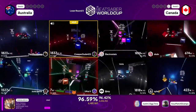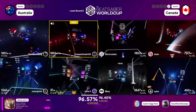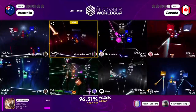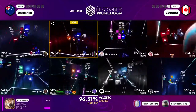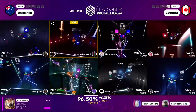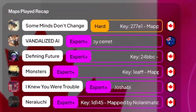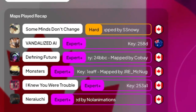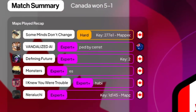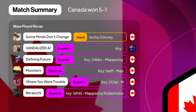Moving into I Knew You Were Trouble, even with an interesting change of song file from Creeper, Canada still ended up taking the map, moving them to a match point and putting them 1 map away from taking a top 3 finish this year. Even with Australia picking a long tech map as their last stand, it wasn't enough, as Canada took a 5-1 victory, moving them into the losers final and a guaranteed 3rd place.